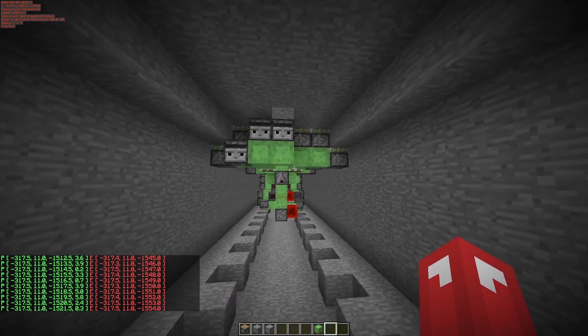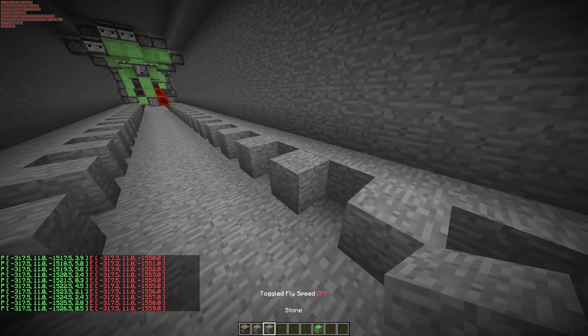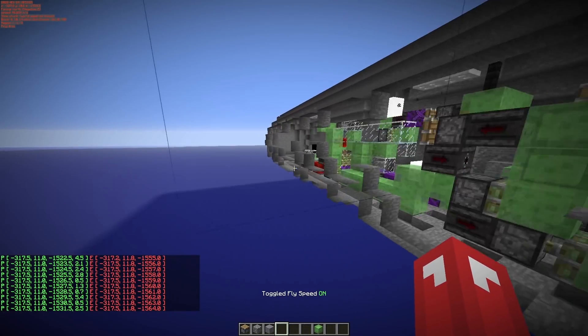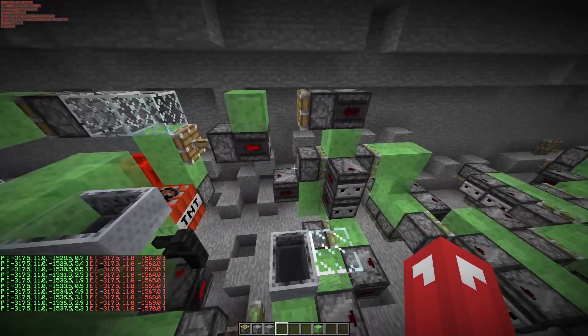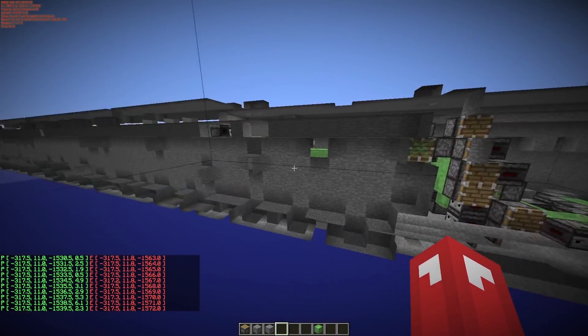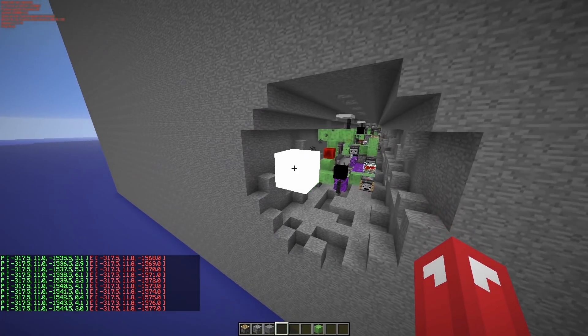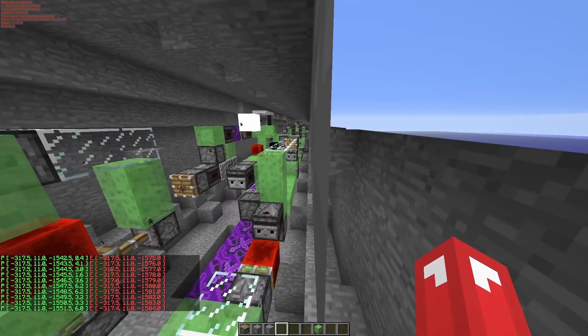Here you can see pretty much the end result of all the smooth tunnels, plus these blocks being pulled out for the piston bolt. We're just about to break through here as well. This tunnel bore is actually pretty fast, so you're going to need to use an alt account, as I said in the previous video regarding tunnel bores.